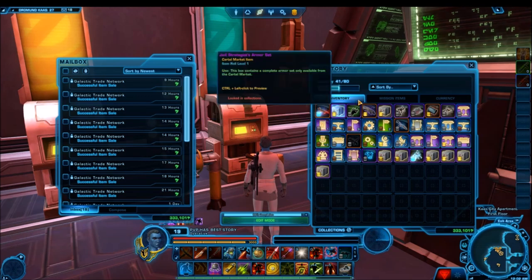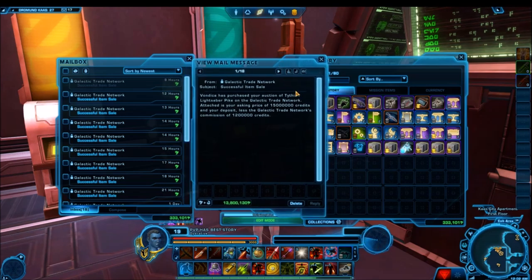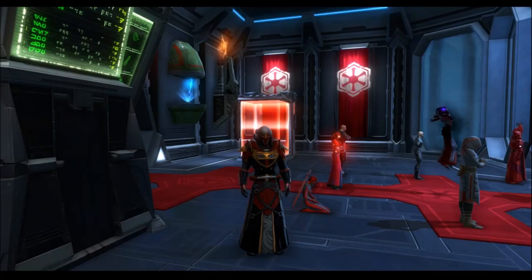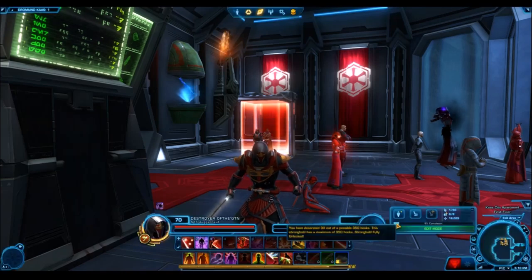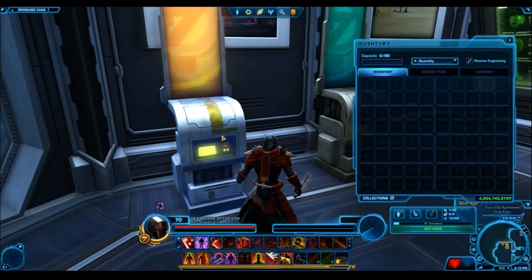Back in the day, when the PTS was first made available again, I was using the character copy method — basically storing a bunch of cartel packs on a character and then repeatedly copying that character to the PTS. What that essentially does is give you an unlimited number of cartel packs. I did this with the ultimate cartel packs, which is how I made those videos where I opened thousands of ultimate cartel packs to analyze drop rates.